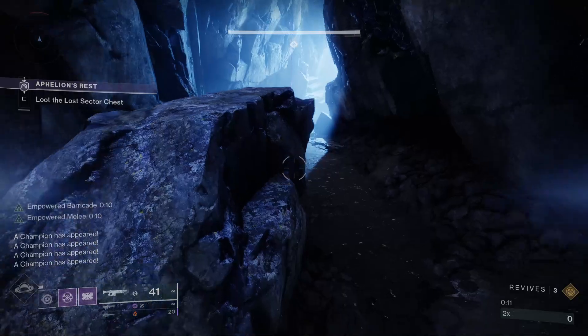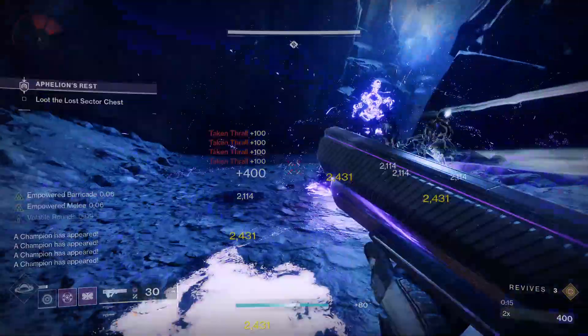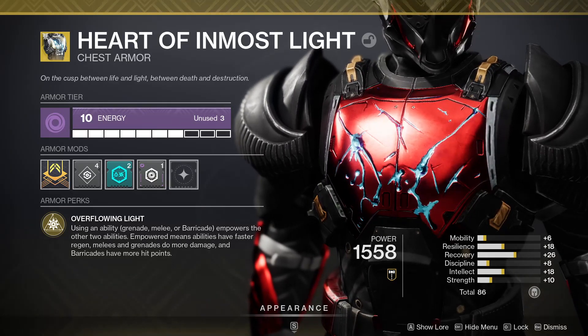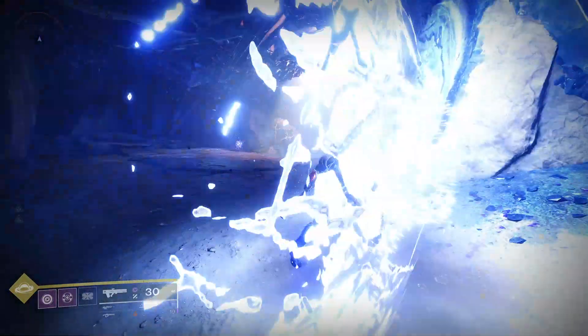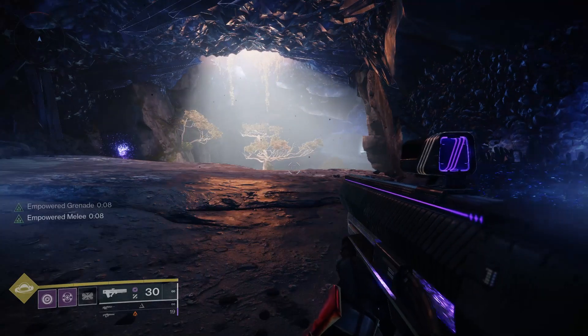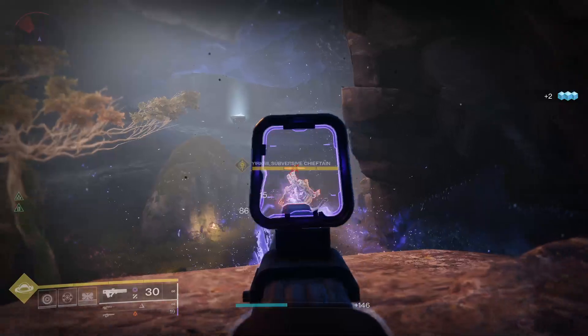We're going to be leaning heavy into the power of that grenade, and to make that happen, you want to bust out the Heart of Inmost Light. It's my favorite Titan exotic and the backbone of the ability engine we're putting together. When you use any ability, the other two become empowered — that raises their damage, makes your barricades more beefy, and anything that's empowered is cooling down faster than some liquor in the freezer.